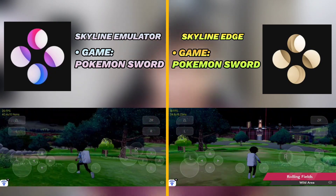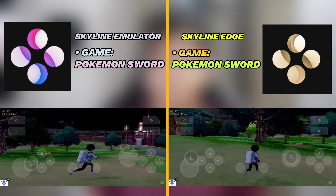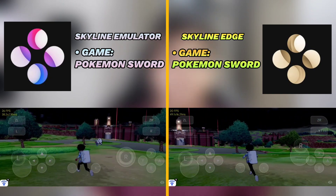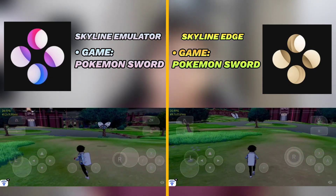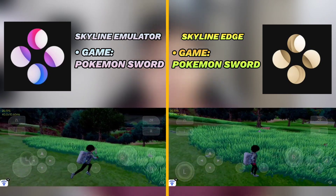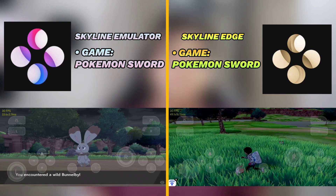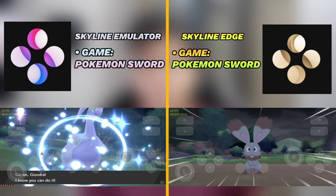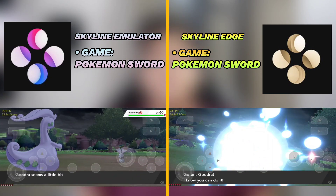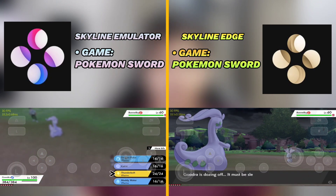You'll notice that there isn't any big noticeable improvement in terms of Skyline Edge. I'm pretty sure that when the texture manager gets worked on and released in a build, Skyline Edge will get that earlier and in that build we'll see noticeable changes. But as you know, all the features present in the Skyline Edge version eventually roll out to the normal version of Skyline Emulator in about two weeks or so. You can see that at least in Pokemon Sword, the differences are very minimal.